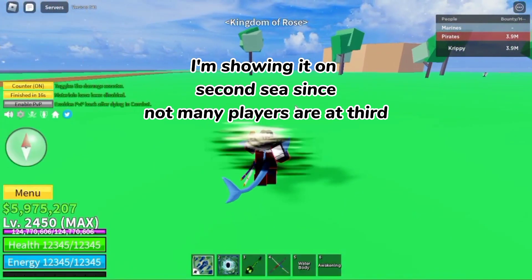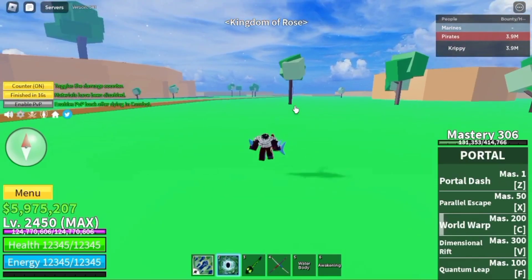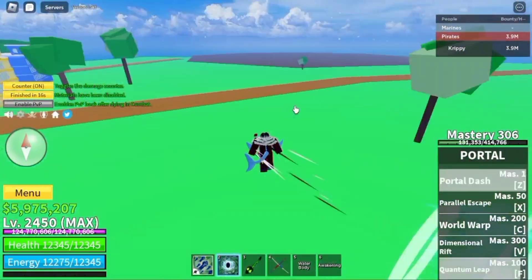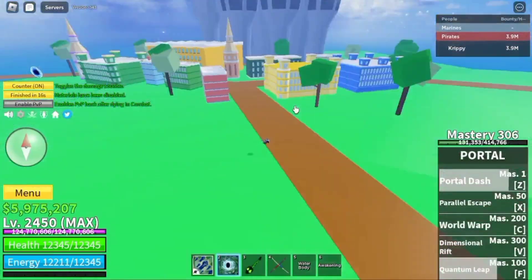I'm showing it on 2nd Sea since not many players are at 3rd. Let's see all the dealer spawn locations first. There are 6 total locations.